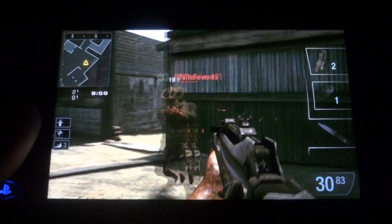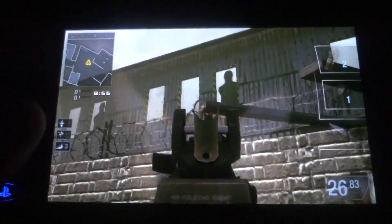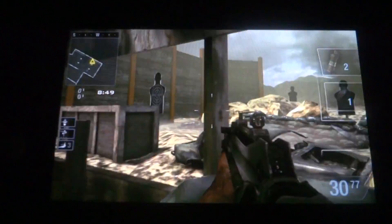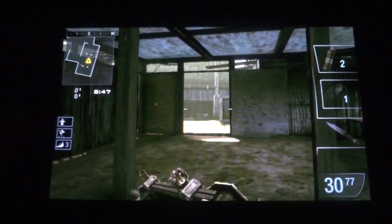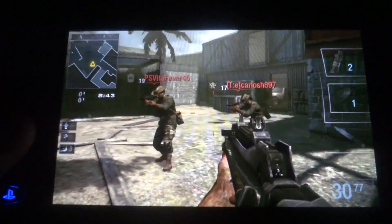All right, so today we're gonna be doing a glitch. Basically the glitch is gonna allow us to get up there and come around, and we'll be able to actually shoot people from that area. It's pretty useful, so let's get started.